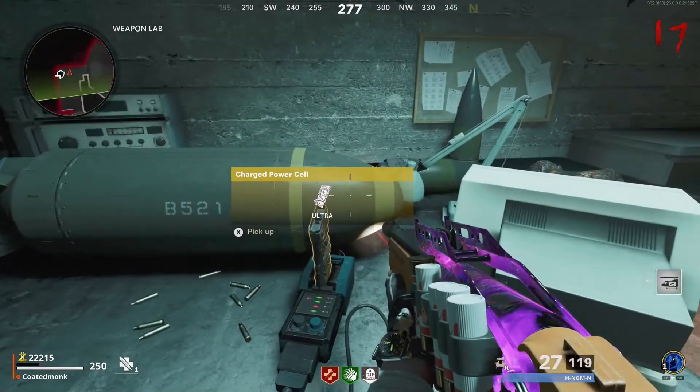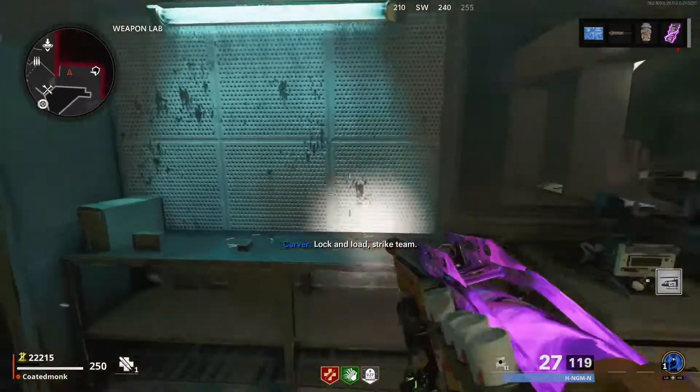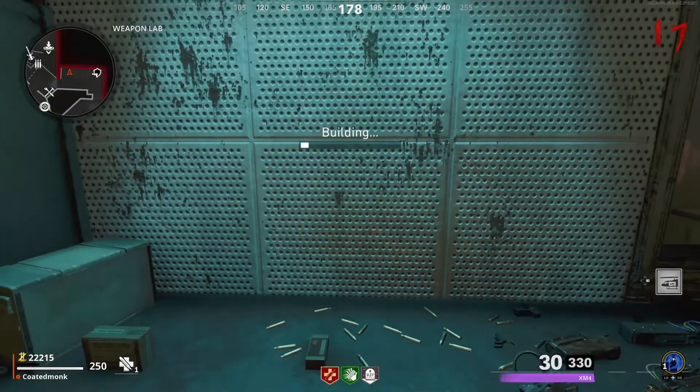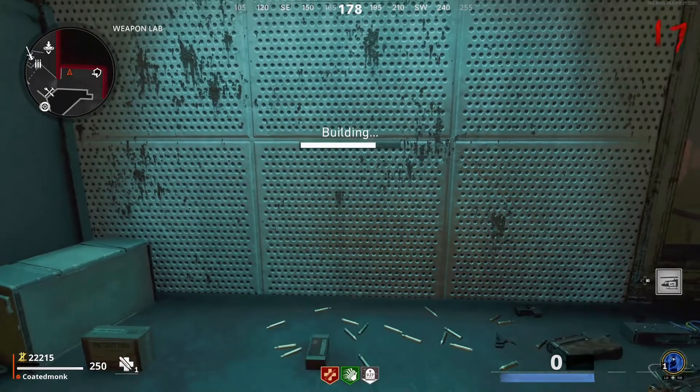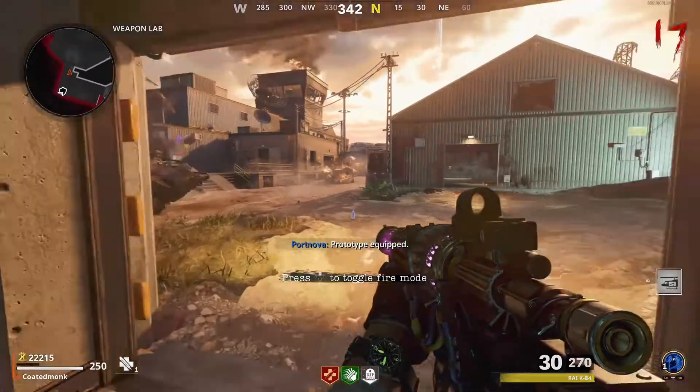Once you get that power cell, bring it back to the weapons lab and let it charge. You will need it to go through one full round — so for instance, if you put it in at round 15, it will need to go through round 16 and then at round 17 you can pick it up.